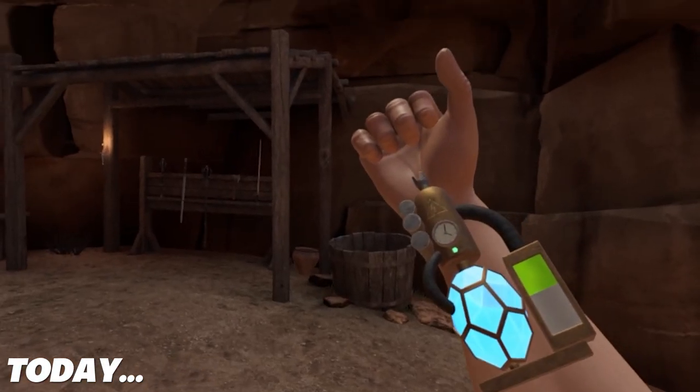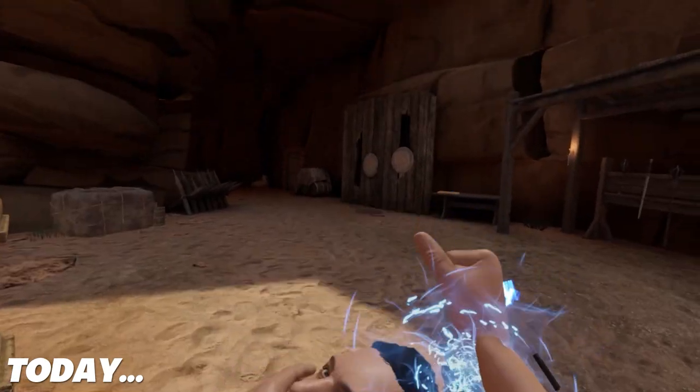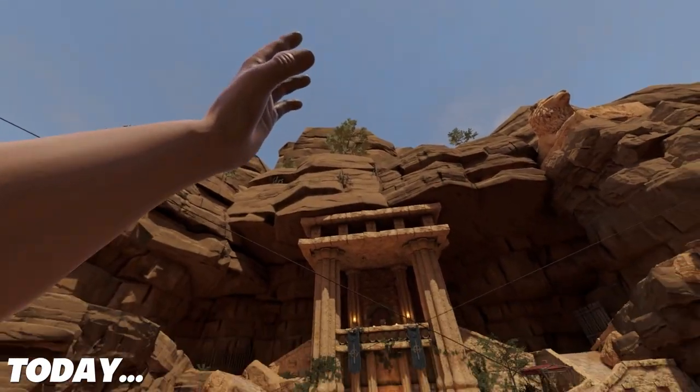Just like this lightning whip attached to my wrist — this does not seem safe and we're gonna see what it does. We are gonna fling the meteor down at my feet and try to punch it up. Here we go.